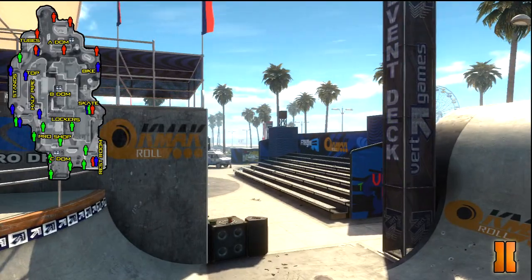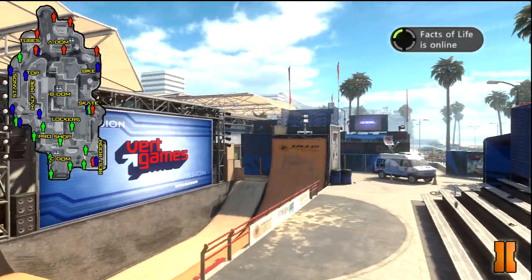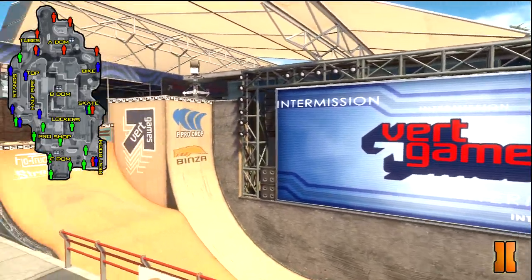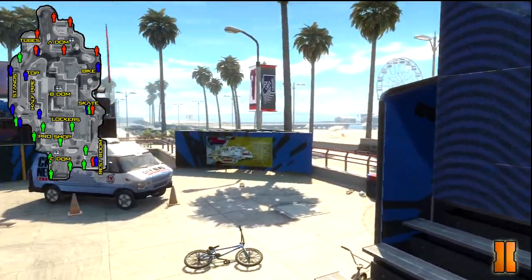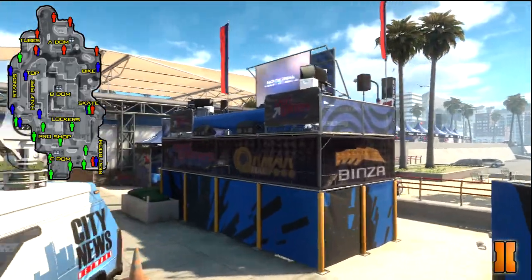As we cruise through here, there are some B-DOM spawns. This half pipe is actually pretty cool — up on top of the half pipe there's a little area where people can snipe from. Through the bleachers you can also come from behind them. Right here is another B-DOM spawn, and then a shared spawn for the B and the C-DOM area.